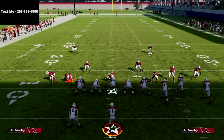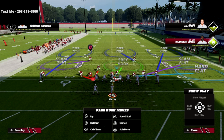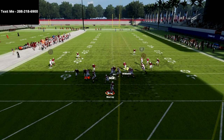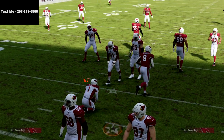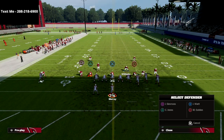You can also drop a guy on the backside to create a Mabel concept. Even dropping off and only sending four against max protect, everybody is still coming free. You can drop off this blitz and still send four people and get pressure against max protect.